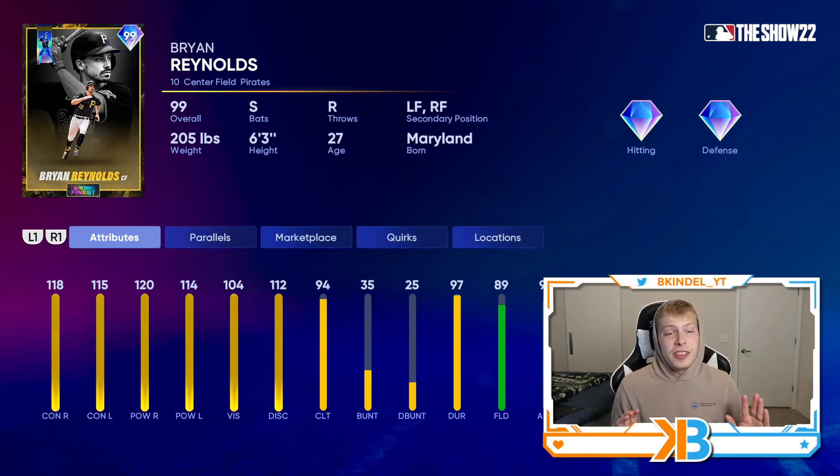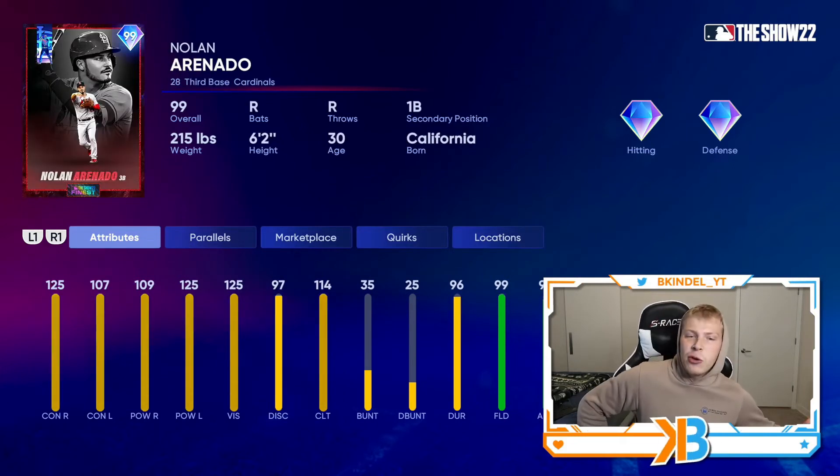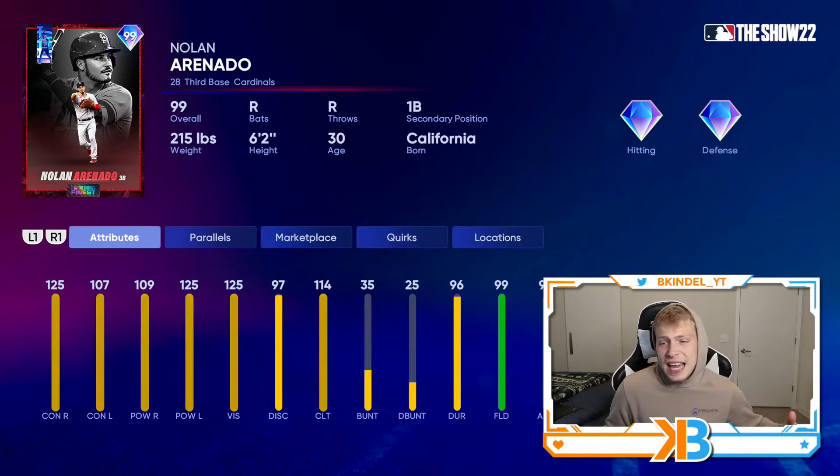Then we got Nolan Arenado representing third base: 125-107 contact, 109 power versus righties, 125 versus lefties — very good versus lefty pitching. And of course, 10 straight gold gloves, so he has to have 99 fielding.